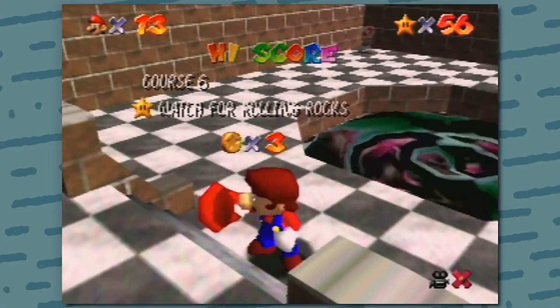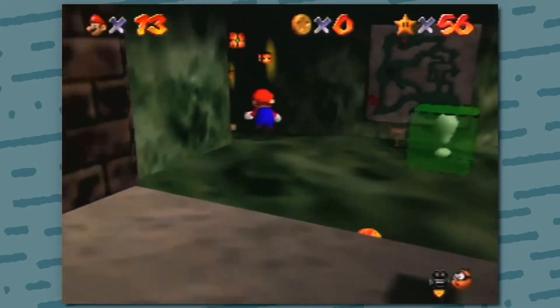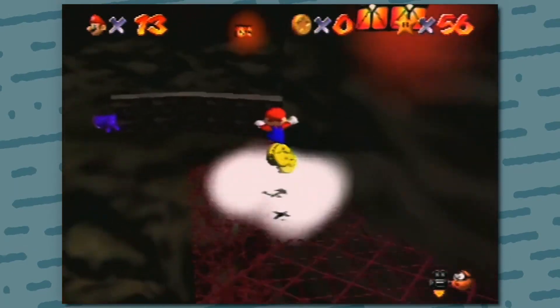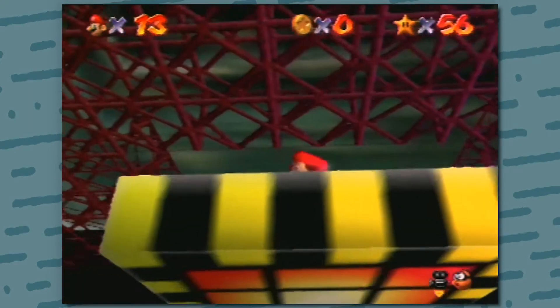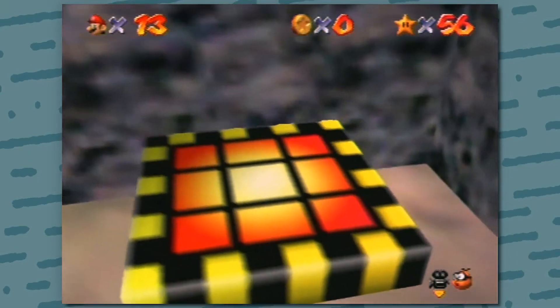Go through the dialogue and then re-enter the level to collect your third star. Follow the same movement once again — C right, C down, three long jumps. This time once you enter the doorway, make your way past the bug towards this door. Once you enter, stand at the platform to make it go down. Run to the right, bonk off the wall, and then stand in between the ledge here.